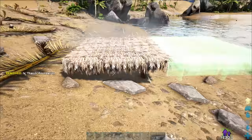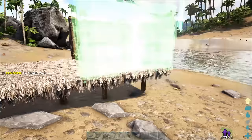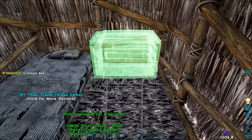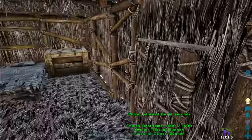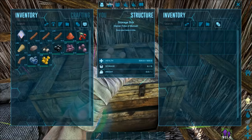Tip number five: build a starter base. You might think it's pointless to build lesser tier bases early on because they don't provide much protection, but in my opinion any protection is better than nothing. It's important to have a place to respawn, store some heavier resources, and to simply take shelter during the night. Plus the experience you gain from crafting structures is quite nice in the early game and can help progress you along nicely.